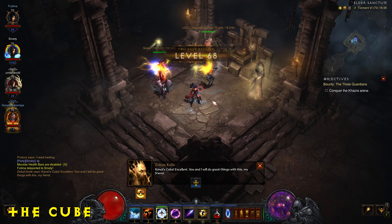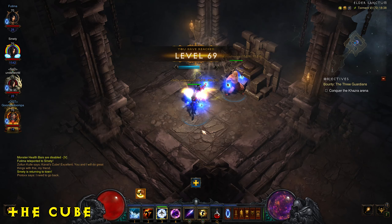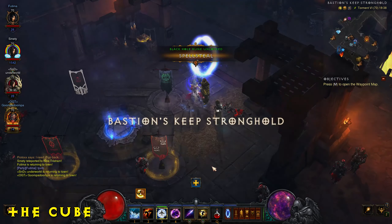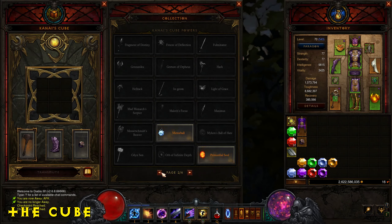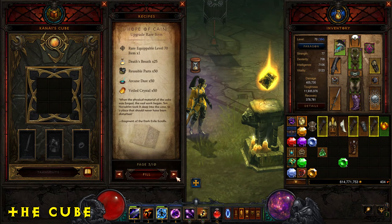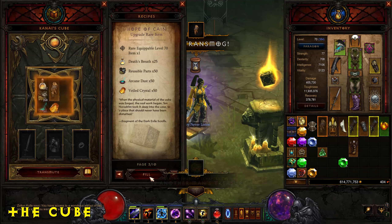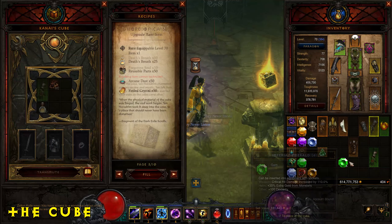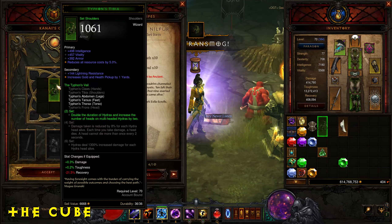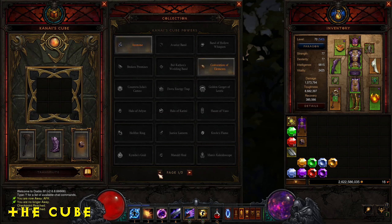An essential item to mention is Kanai's Cube. You obtain it by doing a short mission in Act 3 after talking to Sultan Kula — I'll leave a guide in the description. You can use it to extract legendary powers from items and use their passive abilities while equipping a different item. You can also upgrade rare items to random legendaries of the same type, and convert duplicate set pieces into another part of the same set — for example a glove into a helmet. Sets are identified by a green outline and grant bonuses when pieces are used together. There's much more you can do with Kanai's Cube, and it's truly game-changing.